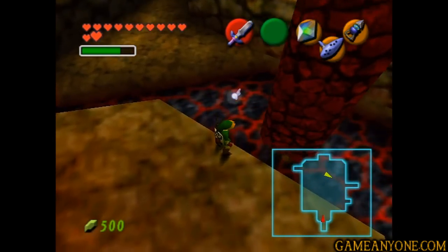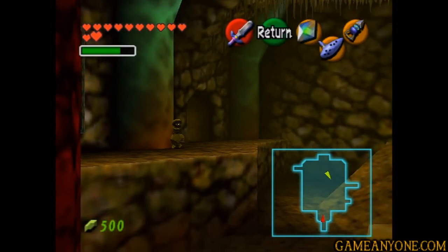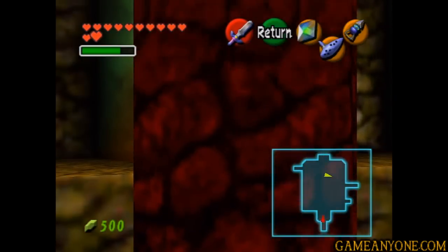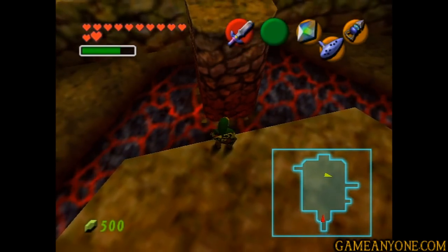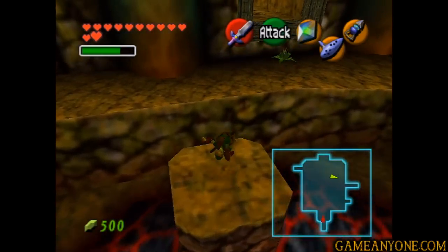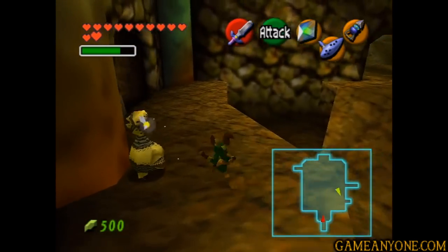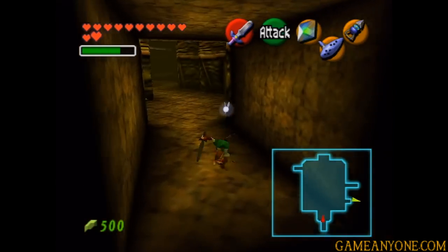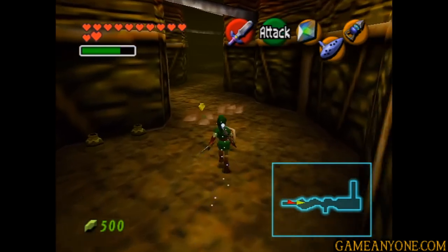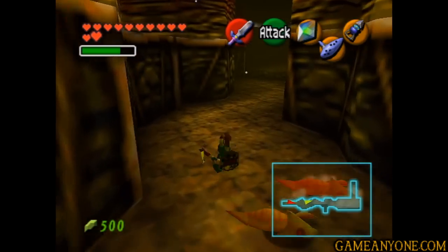We're just going to head back over there. We're actually going back into that tunnel — and believe it or not, it's in that room, so it is really close. So let's let this thing come on back down and then we'll jump on across. All right, so avoid the beamos and head on in here. We're going to have to deal with a couple maybe Dodongos, just because they like to sprout up in this room. But Quickspin makes quick work of them, so no big deal there.